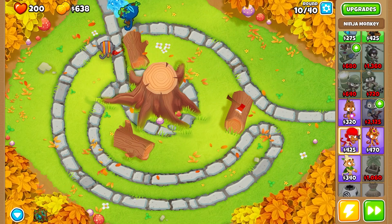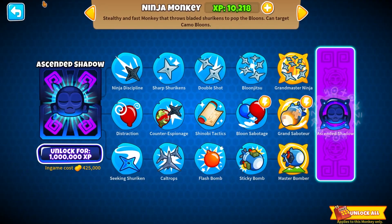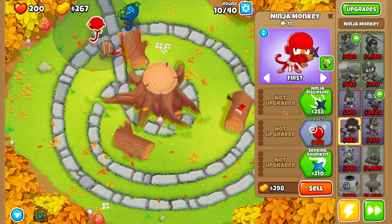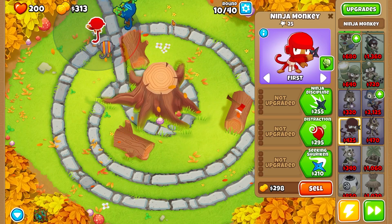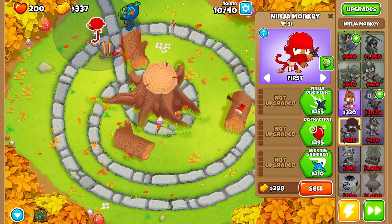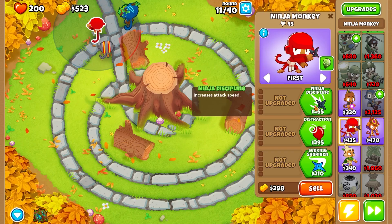Then we're going to place down a ninja monkey right here. This guy will be able to have camo protection, just because without everything he always has camo protection. So we can get all balloons like that, and then mainly going to do premium 0-0-2, or you can add like 3-0-2 wherever you want.